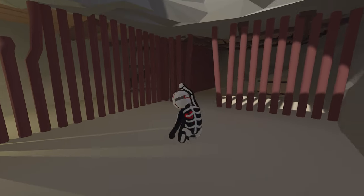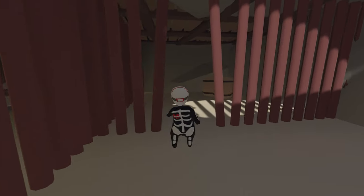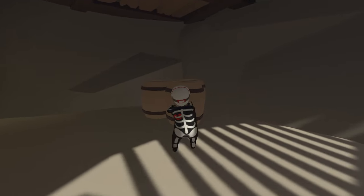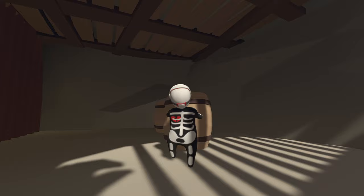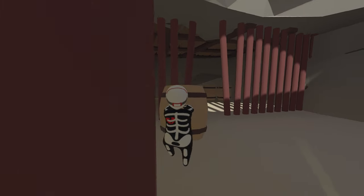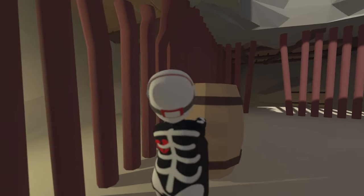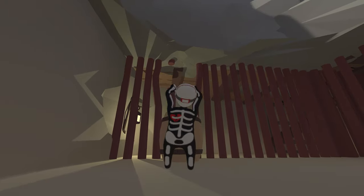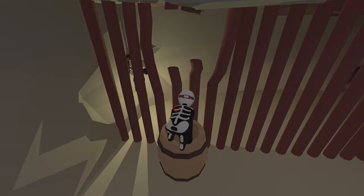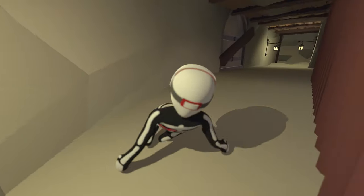You're going to land in this cage that we need to get out of. There's a hole that we can climb out of — we just need a barrel from this other room. So just grab one from over here and then drag it backwards. Try not to let it fall over, then put it in front of the hole and we're going to climb up and climb through.